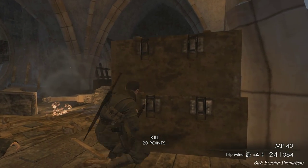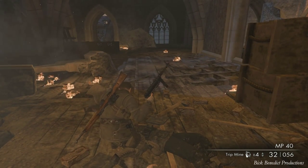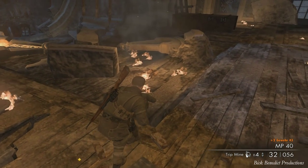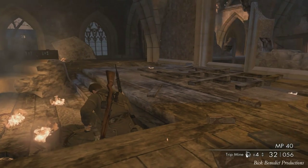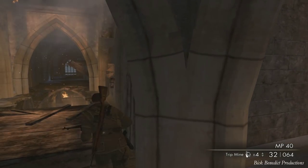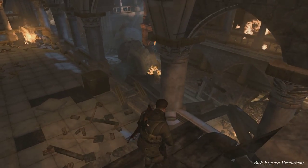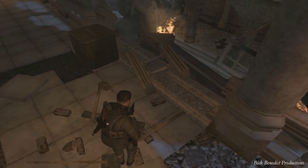One guy in a trench coat decides to come up here and we'll take care of him. That is not par for the course. We are going to head down the stairs now and stave off a final onslaught, and it's the most awkward to be sure.